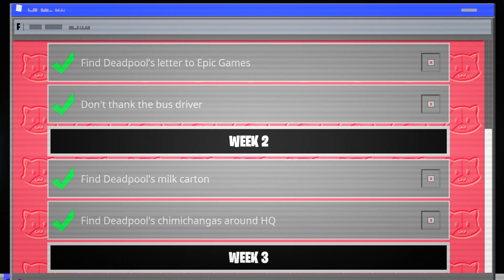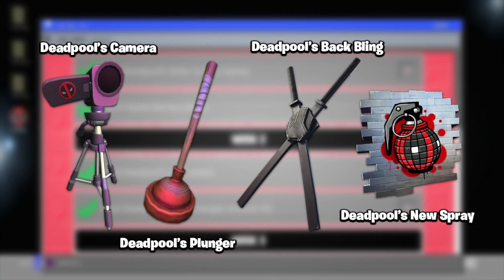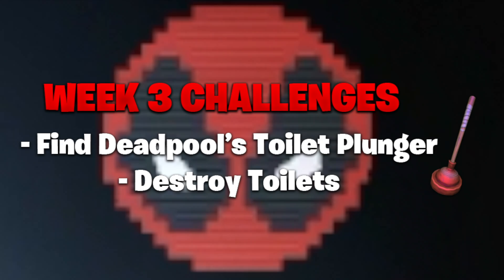All the new items, rewards, and things you need to know: number one, there is going to be some sort of Deadpool camera — you'll see the challenges and the rest of these items actually match up with them. The camera is still a mystery — it might be some sort of in-game skit or cutscene. There is also a brand new Deadpool plunger, the Deadpool back bling, and the new Deadpool spray.